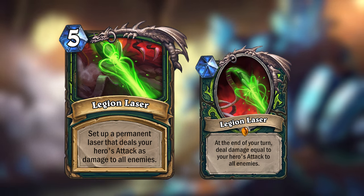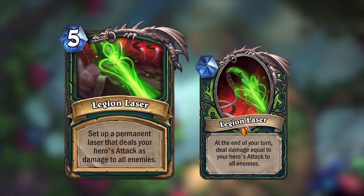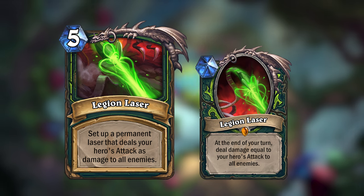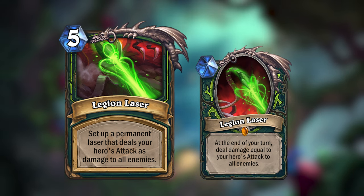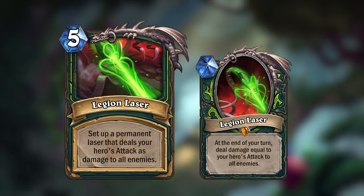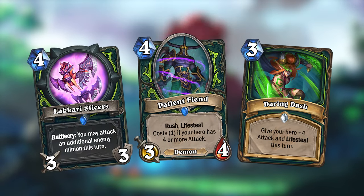This token has no attack or health and can't be interacted with, similar to the portal from Sargeras or the Warlock Un'Goro Quest, and it can only be removed with effects like Reno. Un'Goro was also the first expansion to add actual synergy between the cards for each class, so I made a couple of cards that support this new quest.